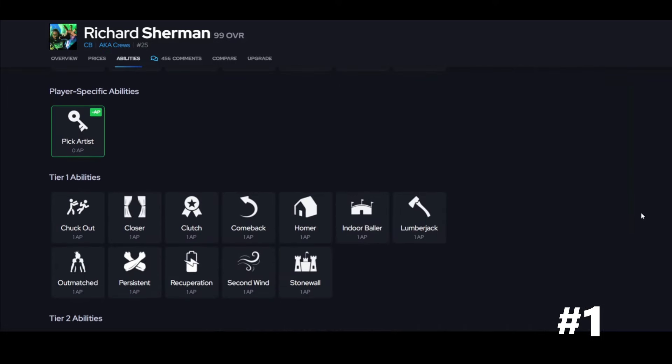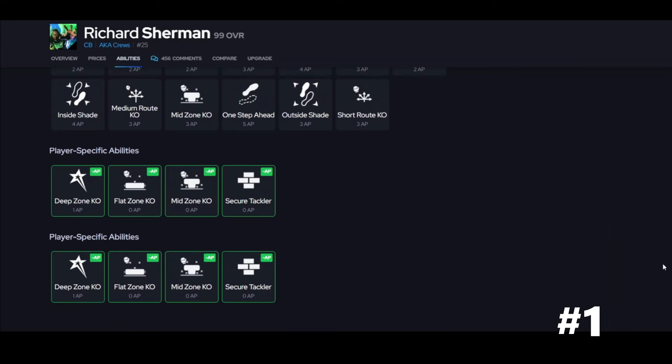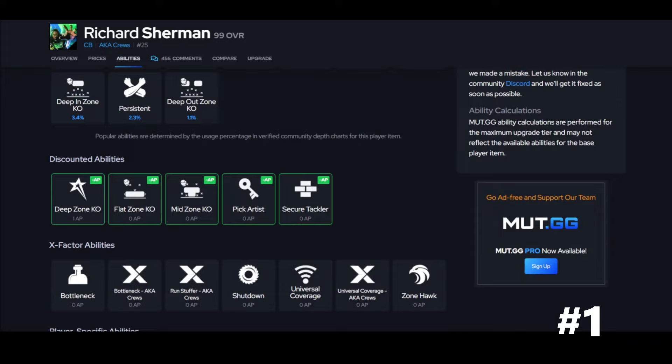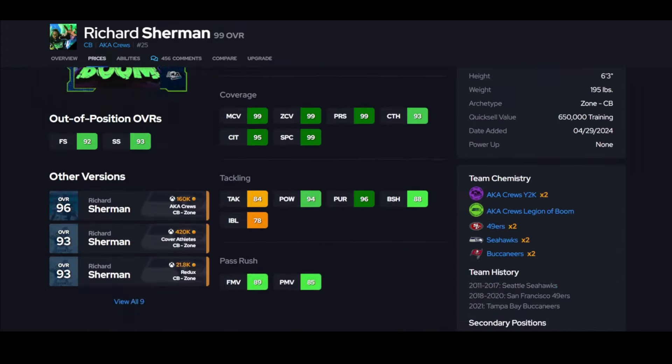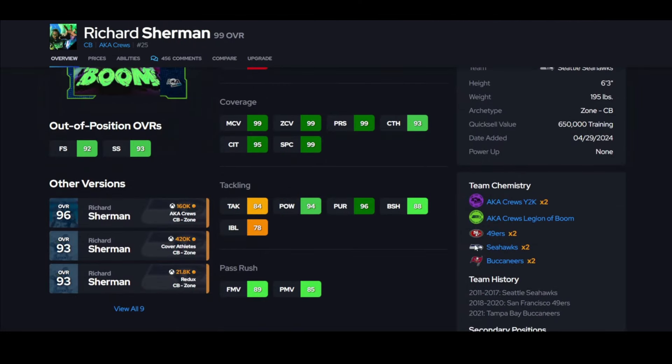Richard Sherman is next — six foot three, 98 speed. I'm going to rank him number one because of what he gets: pick artist for zero, deep zone KO for one, secure tackler, cook artist, or you can go mid or flat depending on how you run your defense. He's amazing with good size and universal coverage. Richard Sherman is number one right now, and when you get all the Seahawks together you get three plus speed, which is insane for the Seahawks theme team.